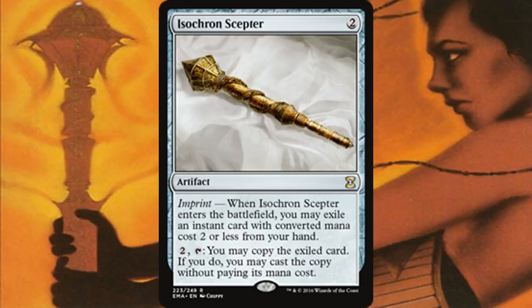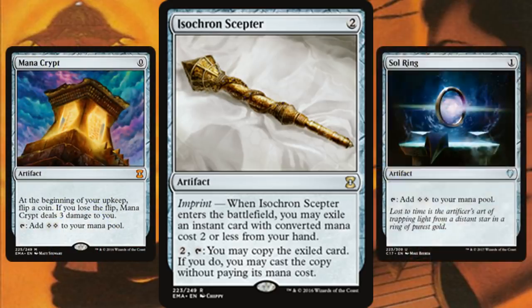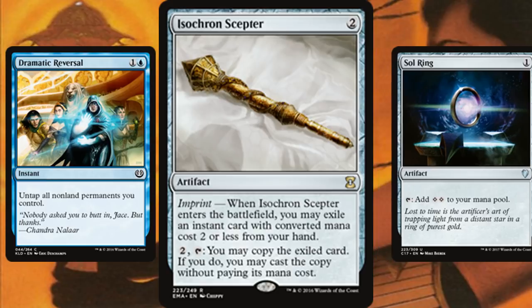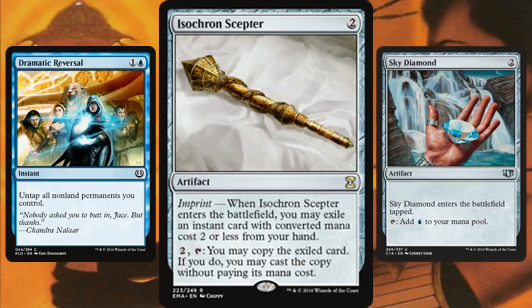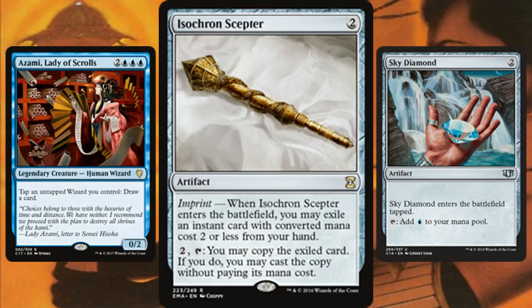Now we move on to combo time. There's a pretty sweet combo with Isochron Scepter — one that you can potentially go off with and win on turn one, especially with certain commanders. If you can win with infinite mana, you're likely going to win with this combo. If you have a Mana Crypt and either a Sol Ring or Mana Vault, plus Isochron Scepter and the card Dramatic Reversal, and one blue source, you could technically find a way to get infinite blue mana or just infinite mana in general, depending on what cards you're playing.